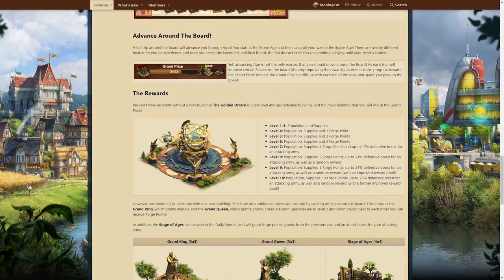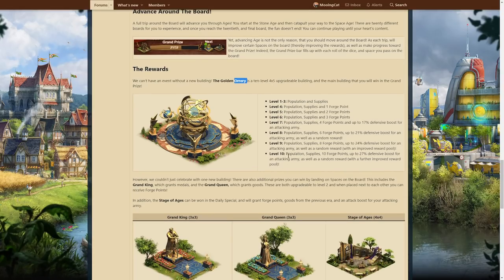When it comes to the rewards, the main one here — and I'm going to really struggle saying this name — the Golden Orrery. It is 4x5. I really like the look of it; it looks gorgeous, some sort of really cool instrument. It has 10 levels, and at max level it gives the usual stuff plus 10 forge points, which is very nice. It's only 20 tiles big, so that is 0.5 forge points per tile, which is among the better buildings. And it gives up to 27% defense boost for the attacking army. That is quite all right — pretty much the same as the Olympic Treasury.